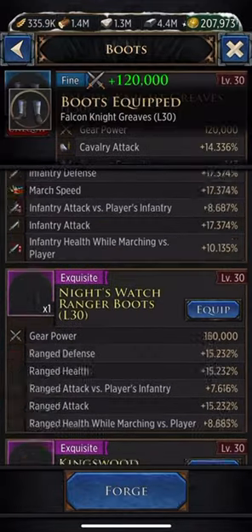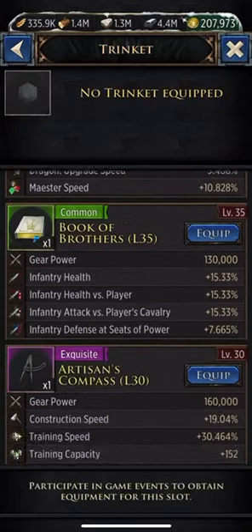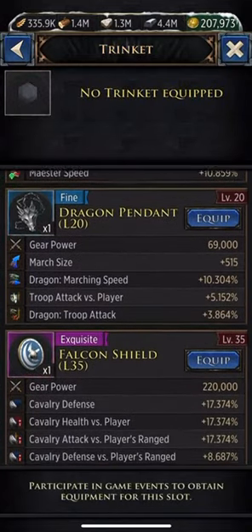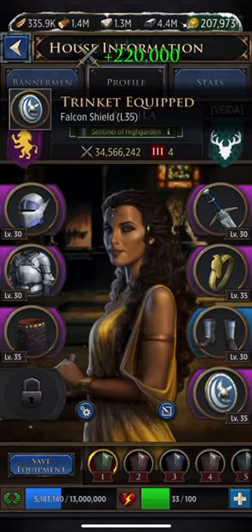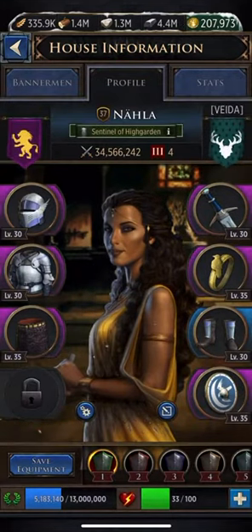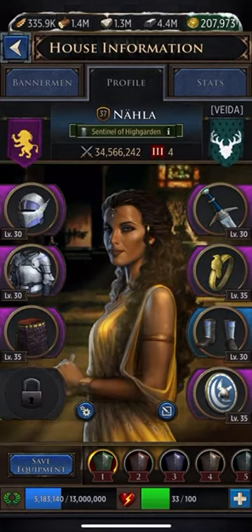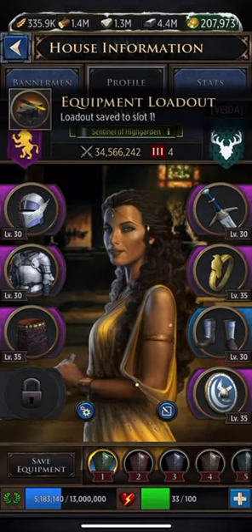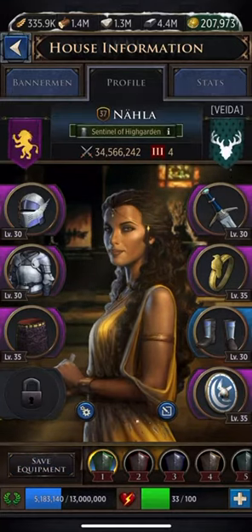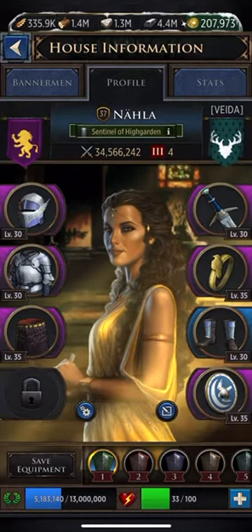Just to demonstrate something, I'm going to put my fine quality instead of my epic boots in there. Once you've got all your gear in each gear slot the way you want it, look at the bottom left-hand corner — it says 'Save Equipment' and it is blue. Once you click that, it will say your equipment is saved into preset number one.